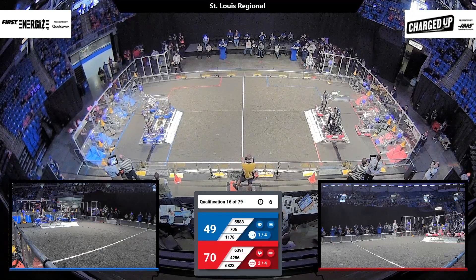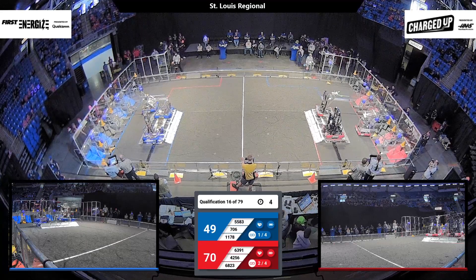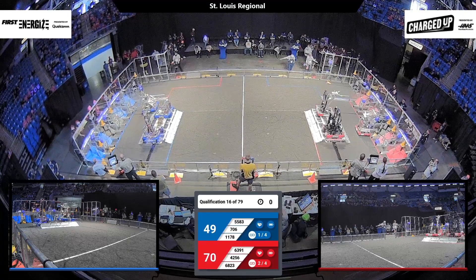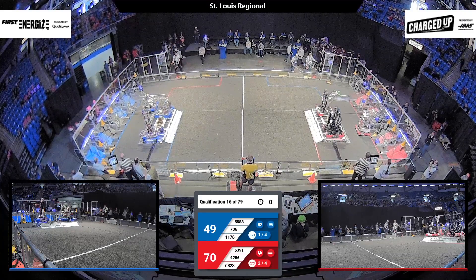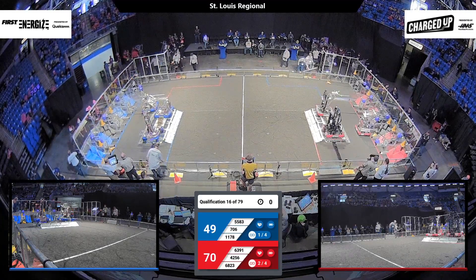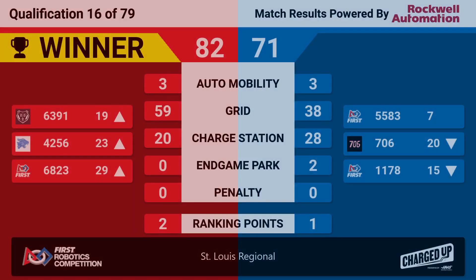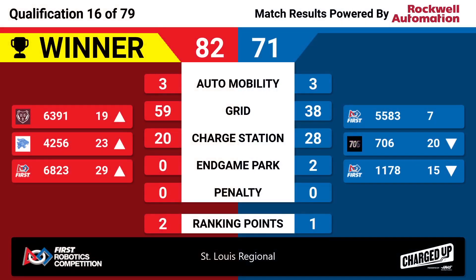Two robots currently docked and now engaged on the blue alliance as well. Time will run out — 5, 4, 3, 2, 1 — with the score of 70-49 favoring red. Final score to be announced momentarily: victory for red in the final score of 82 to 71. Their whole alliance climbs up the rankings — blue alliance: 7th place for 5583, 20th for 706, and 15th for 1178.